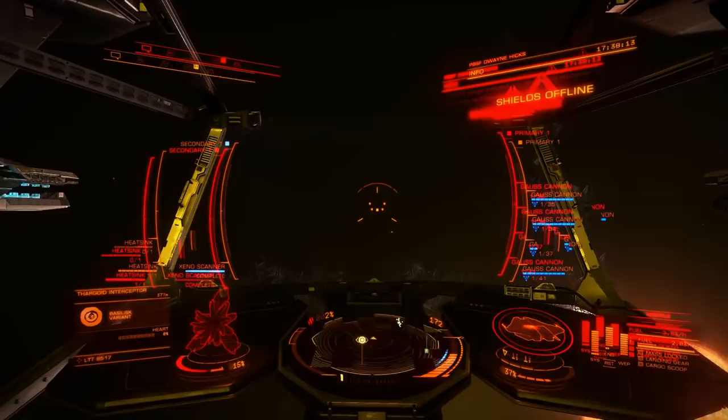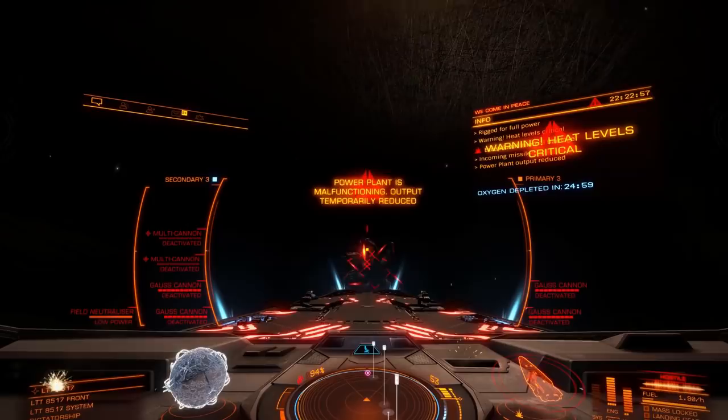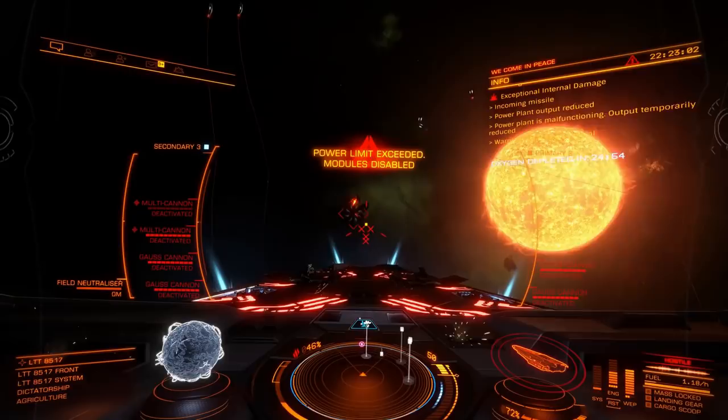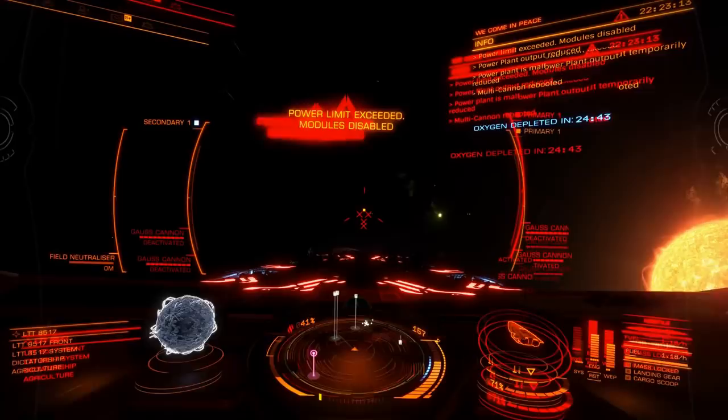Power priority settings are also key to escape. Thargoids love to massacre modules with the power plant being a firm favorite. Always fit at least one module reinforcement. Then make sure you set your power priorities so that your drives, distributor, sensors and frameshift are priority one. Everything else should be two or above. Make sure that the total load in priority one is less than 40% of your total capacity. Do this and you'll be able to run after your power plant gets hit. Don't do it and you'll get a ringside seat while your ship undergoes a rapid unscheduled disassembly.